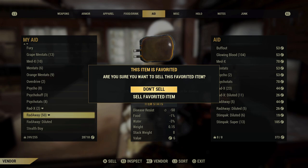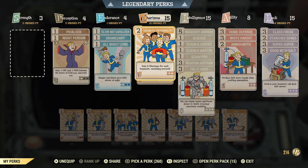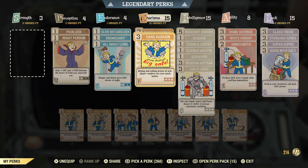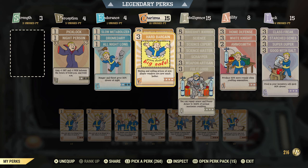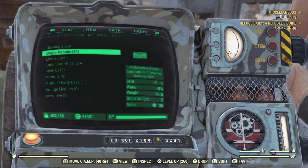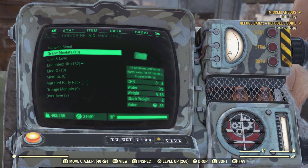Now let's talk about a couple of extra tips and tricks. The higher your charisma, the better prices that you can get, so keep that in mind. I actually have a build that's dedicated to selling and crafting things, and it's very easy to switch out your builds at a vendor. This build has 15 charisma and a perk card which increases my charisma as long as I'm in a team, plus the perk card that allows me to sell and buy things for better prices. This is in addition to having all of the things you need for crafting and repairing, so this build really comes in handy on a regular basis.